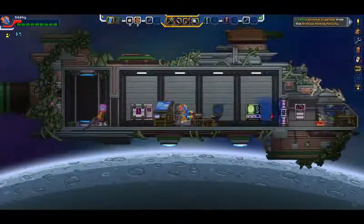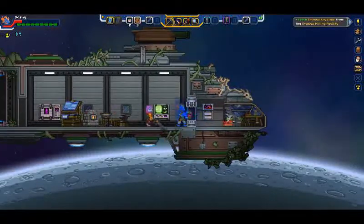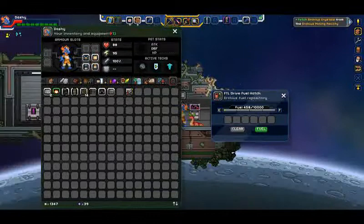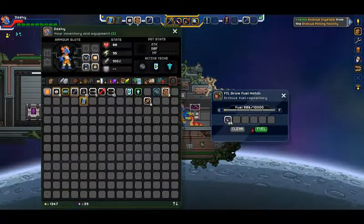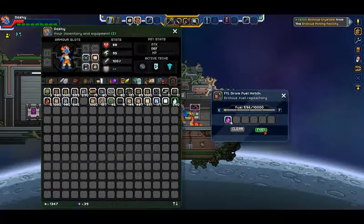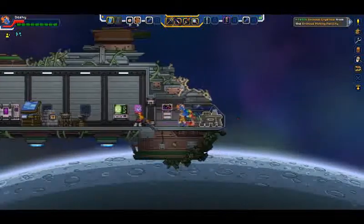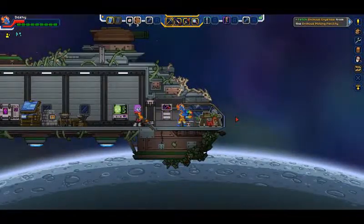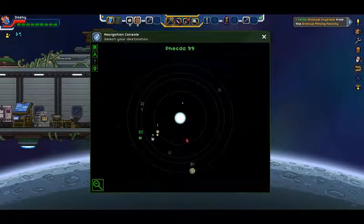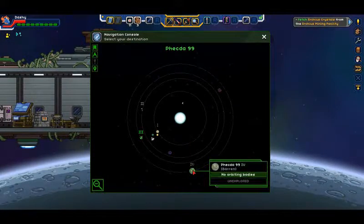Let's see how much fuel we have so far. We have like four more of those. So 590, which means we can go to other planets now. We might not be able to go really far, but we can go to other planets. So let's see what all we have around here.